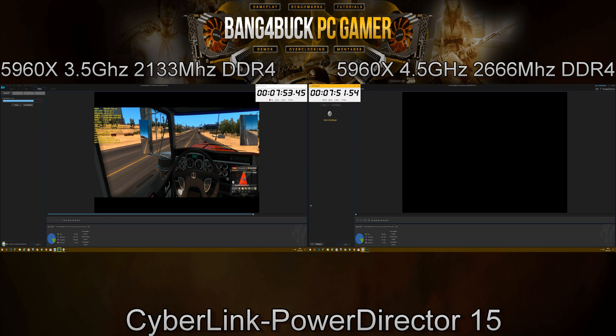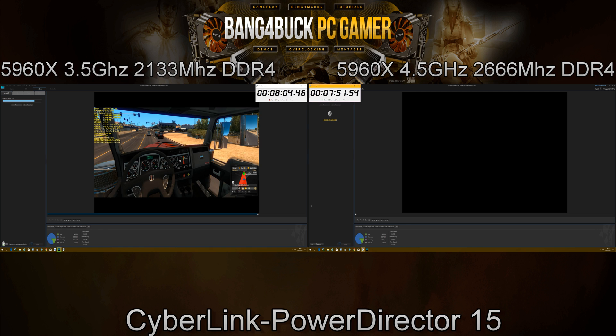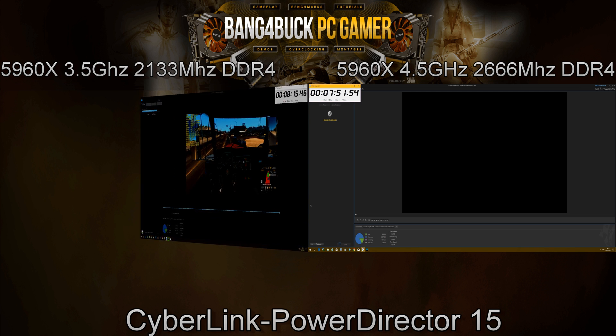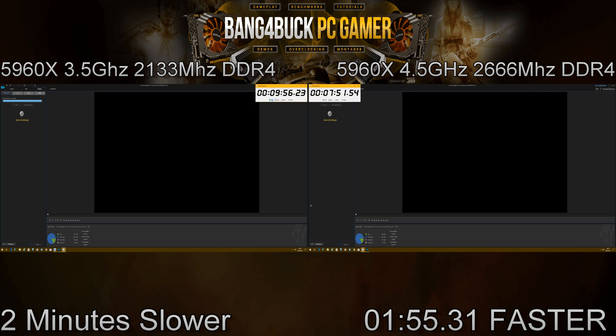As you can see, this is when you get a real benefit to overclocking your CPU — especially if you're into highly CPU-intensive applications like rendering, compression work, and video editing. The overclocked CPU was able to complete the 5-minute 4K rendering in 7 minutes 51 seconds, while the stock CPU completed it in 9 minutes 56 seconds. That's almost 2 minutes saved for every 5 minutes you render at 4K — so it is actually worth doing.